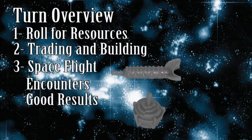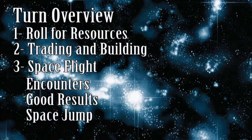Finally, you could be awarded a space jump. A space jump lets you move the first ship in your fleet to any unoccupied intersection on the board that it can legally use. Colony ships may explore, defeat obstacles, and settle as usual. Trade ships can also explore, defeat obstacles, and establish trade outposts.